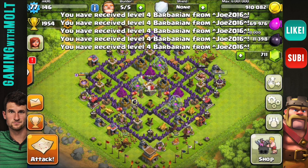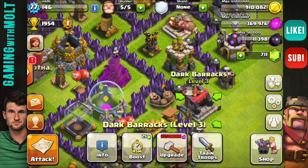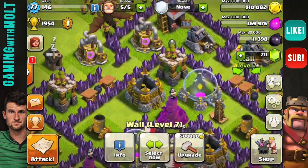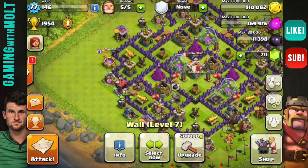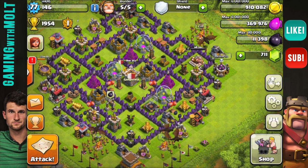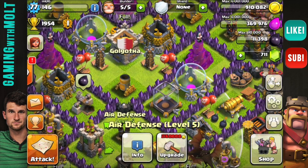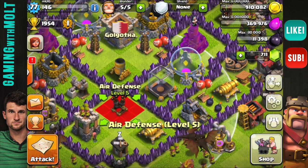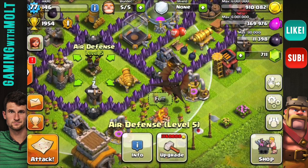I think there are a lot of great wall placements in this. As you can see, we have holes in our walls here to funnel giants, holes up here to get giants, holes up here to get giants, and holes down here for giants as well. So no matter where they deploy their troops, if they're running giant-healer, they're going to be in trouble.